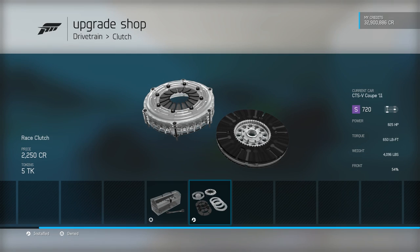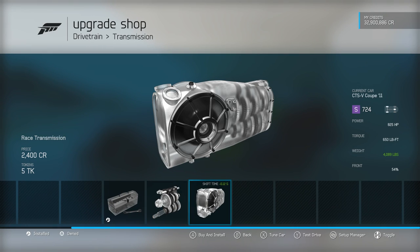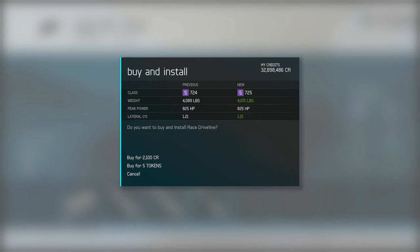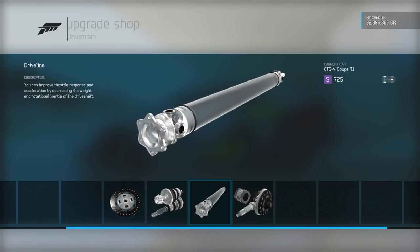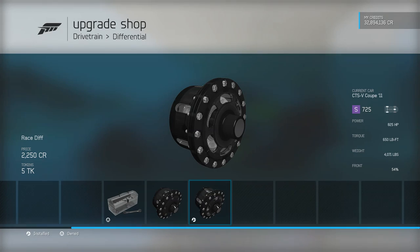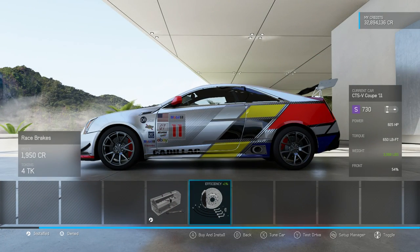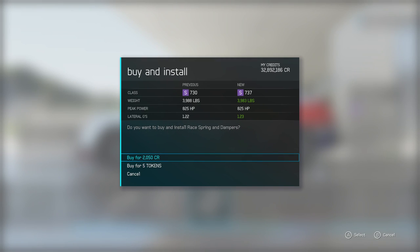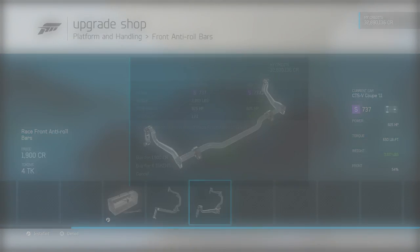The probably biggest concern with this car holding it back as far as lap times go is going to be weight, as you can see - four thousand pounds at the moment. We'll take off whatever weight we can and of course we have got the big race weight reduction to come. However, it's still not likely to make it massively light - that's probably going to be the biggest thing holding it back. On the plus side, cars that tend to be a little bit heavier can be quite nice and controllable - they can have that little bit more stability, which can be nice when it comes to the bumps and the demands of our track.